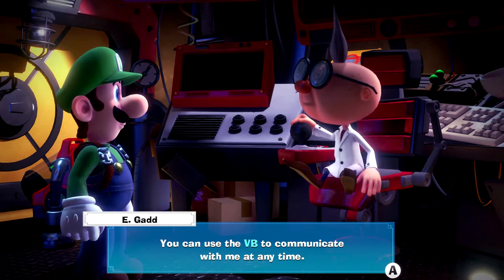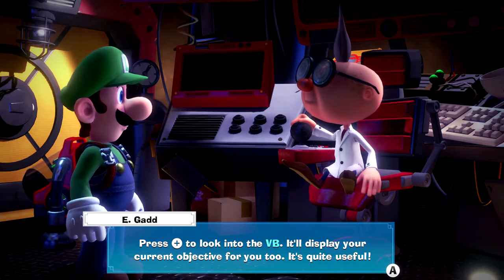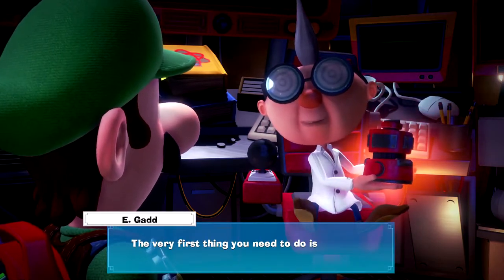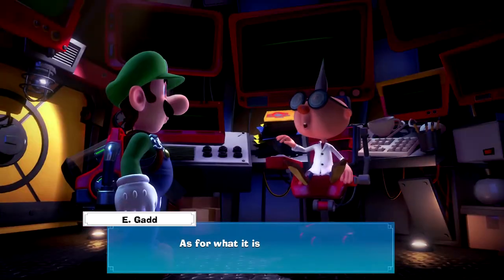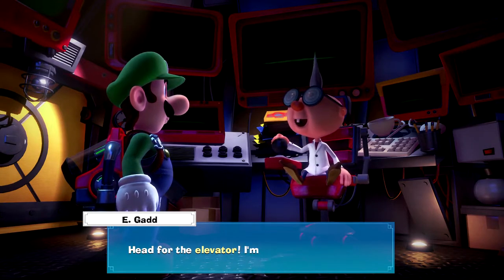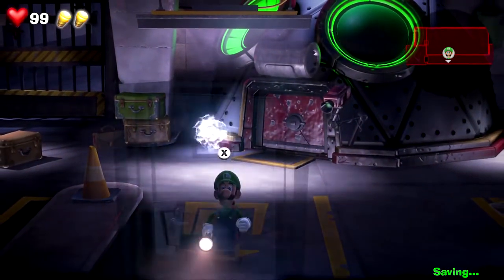It's a state-of-the-art virtual reality device fitted with a fancy red screen — really cutting-edge stuff, and red is all the rage you know. Just wait until I finish the marketing materials on this — it'll fly off the shelves. Oh I love this — I'm loving this writing so far. You can use the VB to communicate with me at any time. Press Plus to look at the VB — it'll display your current objective too. The very first thing you need to do is install this elevator tracker inside the elevator. Head for the elevator, I'm counting on you Luigi. Alright, you crazy old man — I guess we'll get started.